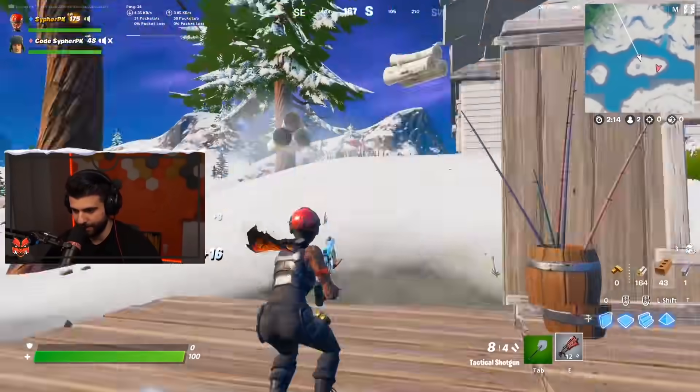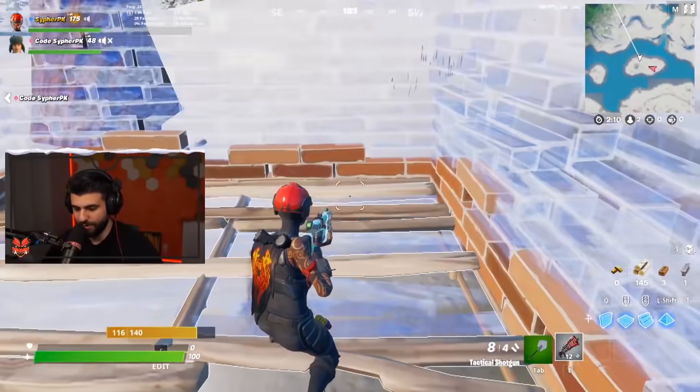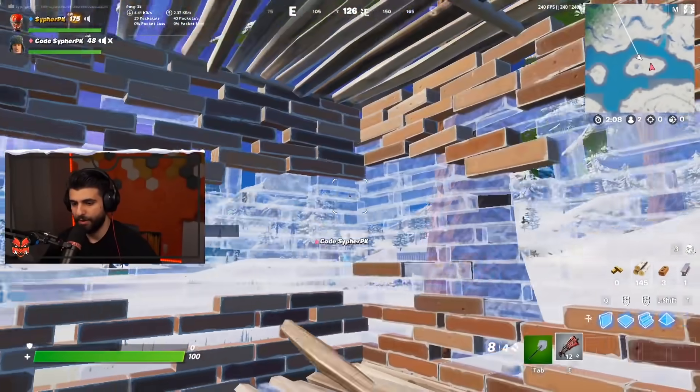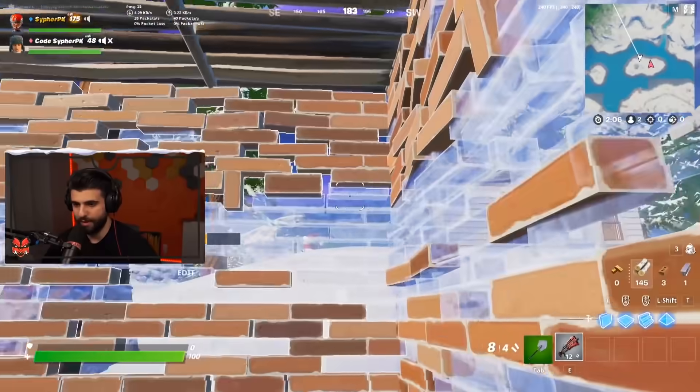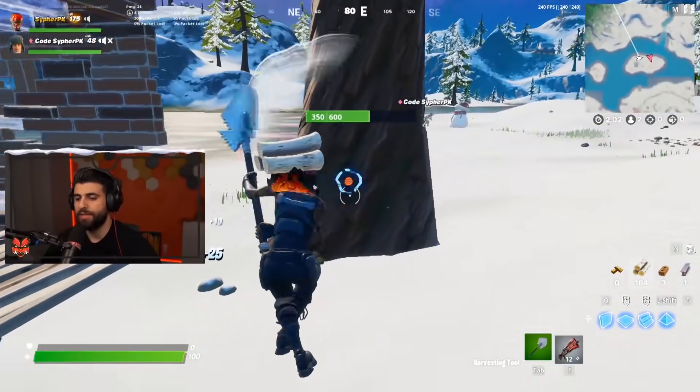I think adding an FOV slider is something they should look into for the game. Like when you're in a box sometimes you don't even see your legs, and when you're backed up against a wall you don't see a lot of your box — you're just very zoomed in. But there is a trick.